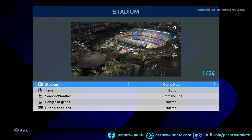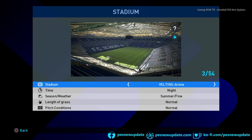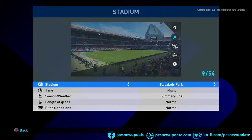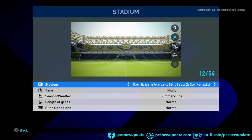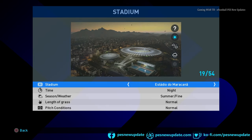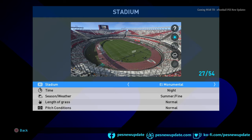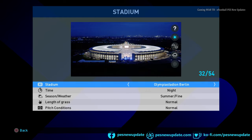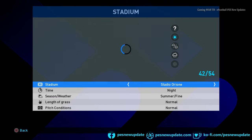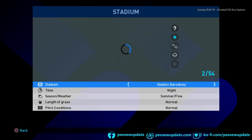There are a total of 54 stadiums. I will show you them one by one — here is the Barcelona stadium, and here's another one. You can see all the stadiums listed, including Alien Serena and PS19. That's pretty interesting — I didn't realize there would be that many stadiums in this update, but it's a pretty cool update.